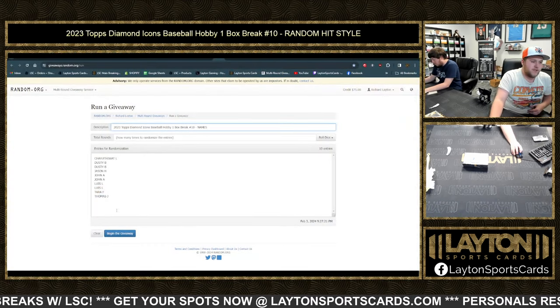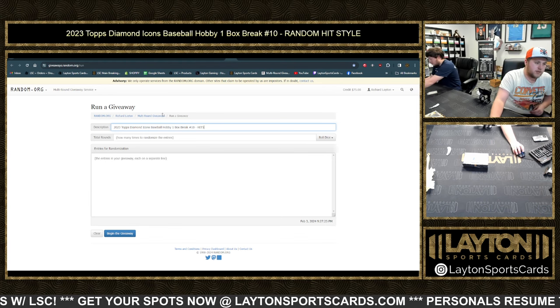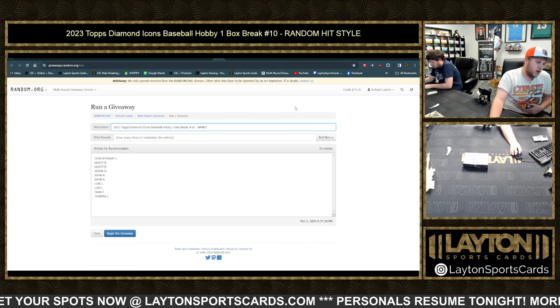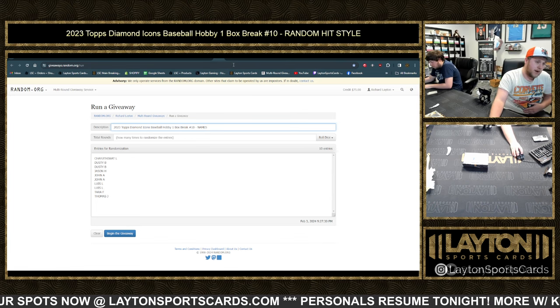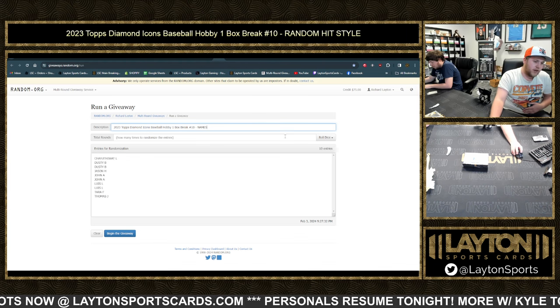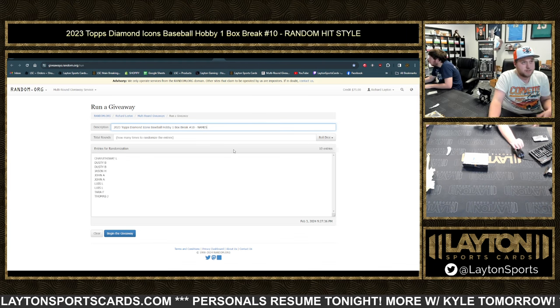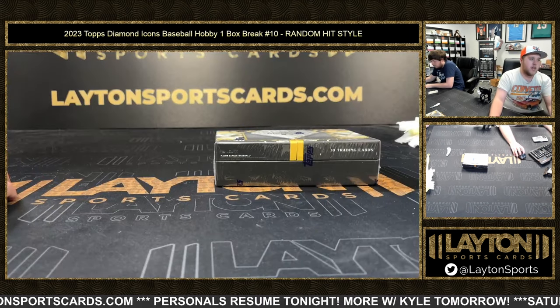We got 10 participants here in the Random.org window. We also have a blank one. As we do the break, Jake's going to type in a description of each of the hits that we pull. Once all of them have been shown, we'll copy them back over to the blank one, roll the dice — say it's eight times — do the names eight times, the hits eight times. Whatever hit is next to your name is what you'll get. So good luck here everybody. Let's do it.